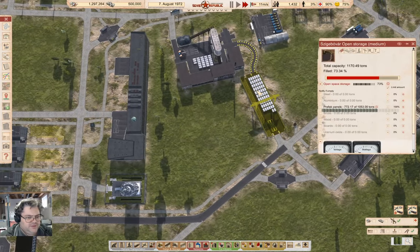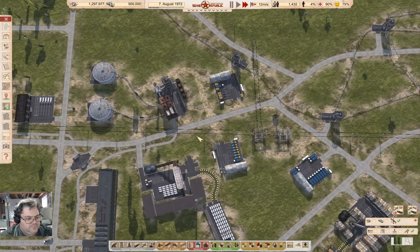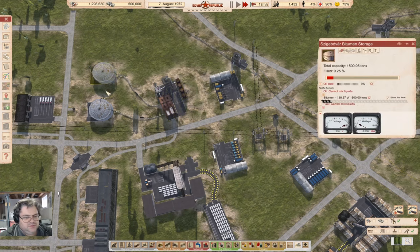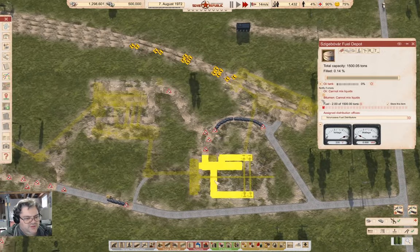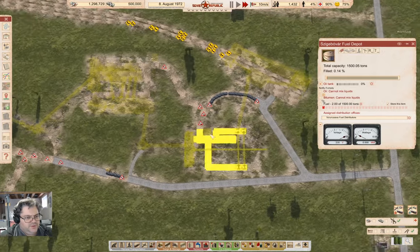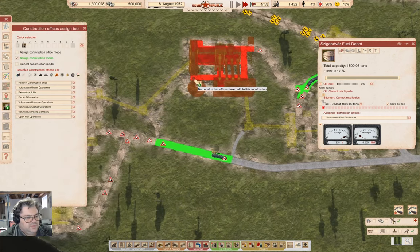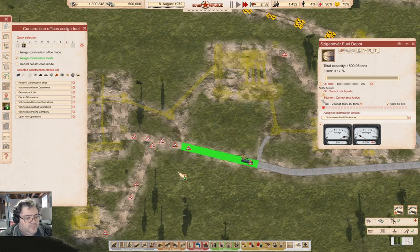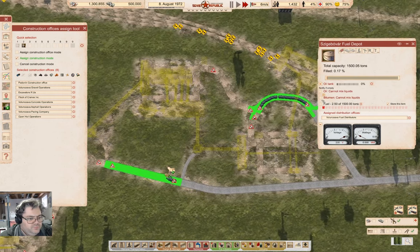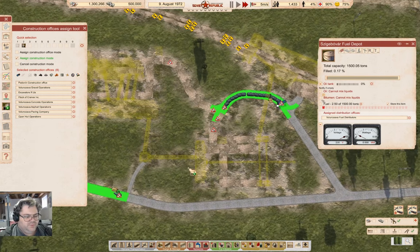I could maybe export prefabs or something. Taking a look here — that got built, that's just about done, that road's done, that one's going to get done pretty quick. There's not much more that's needed down here.